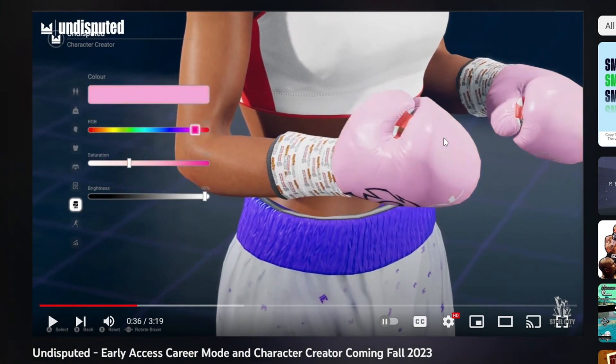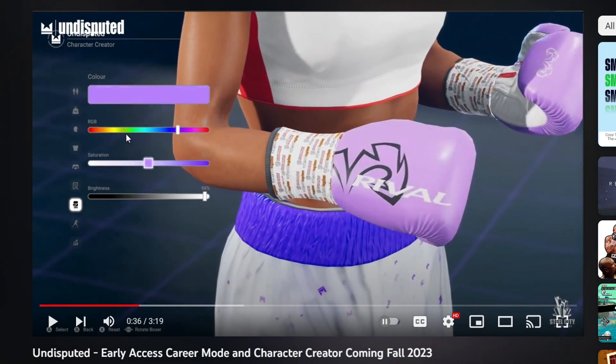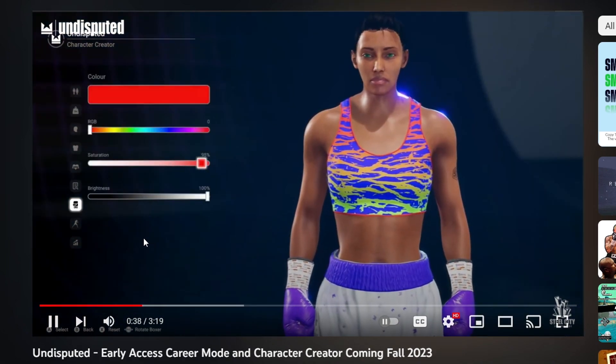I was excited to see how much customisation they're going to give us with the gear. You've got a pair of gloves, colour change, the RGB scale, how extreme you want the colour, a bit of brightness. I was hoping we'd be able to do something like that - at least just change the look of your gloves. I always liked that in Fight Night Champion where you could customise different sections of the glove and change the colour. I'm glad it's not just like, oh, here's a pair of blue rival gloves and you're stuck with it. I'm pleased that we get the option to just change colours and stuff.